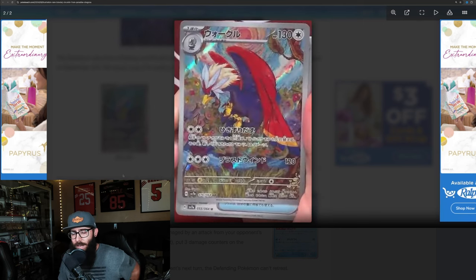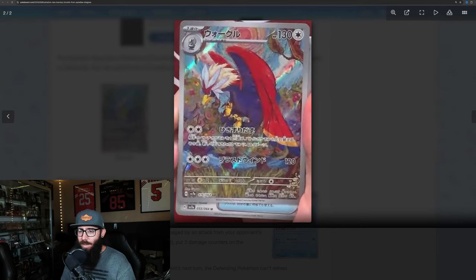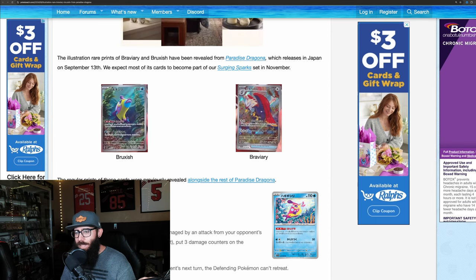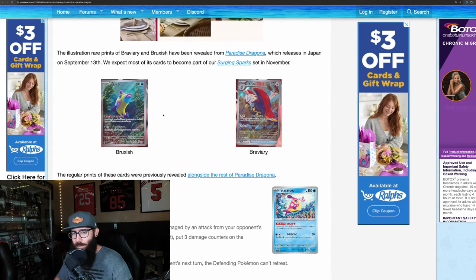This is the Braviary IR. I'm pretty pumped on this card. I love the look of it. Not the biggest fan of this Pokemon per se, but still cool. This will be a card that I will have to be snagging up from our Surging Sparks set. So yeah, these just got revealed. Pretty cool. Braviary is looking good. Bruxish, eh, in my opinion. Bruxish fans, let me know in the comments.